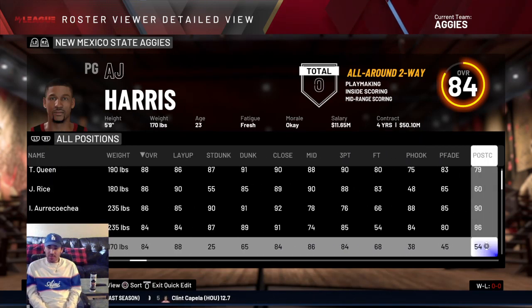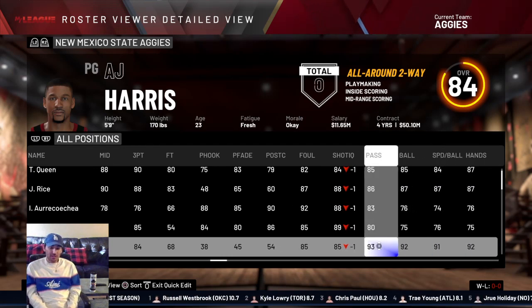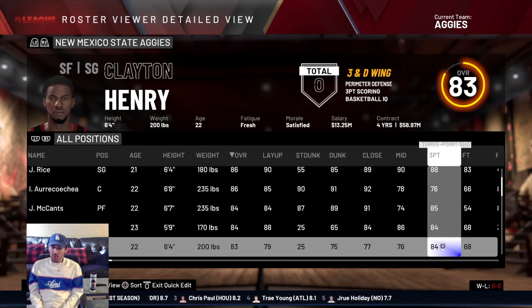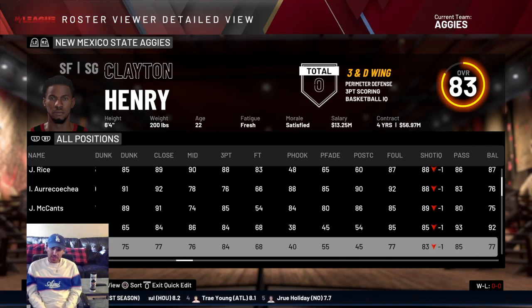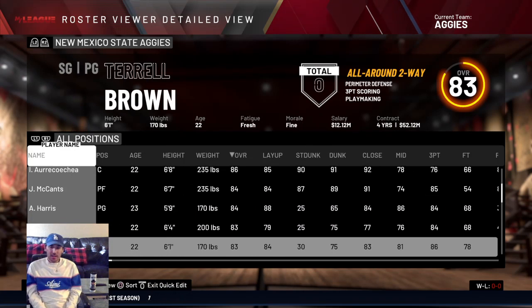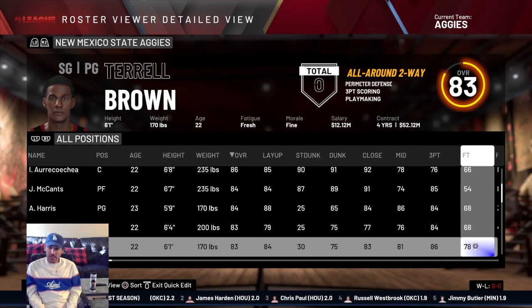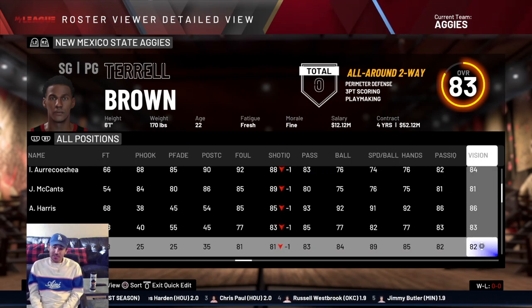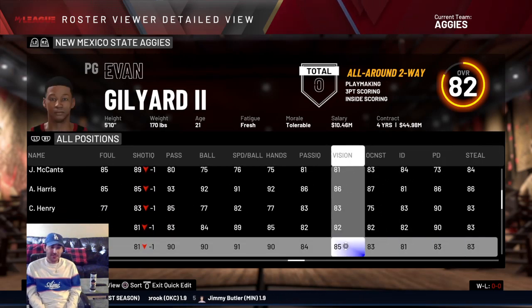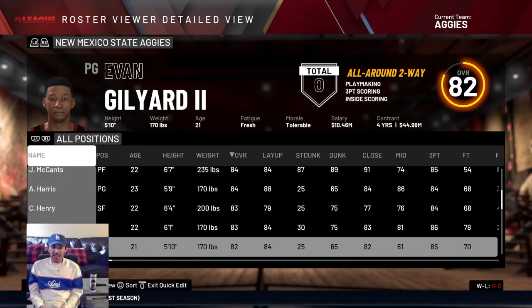A.J. Harris is the fastest player on the team and the best passer with a 93 passing rating and 91 speed with the ball. Clayton Henry is a 3-and-D wing with an 84 three-point rating and 90 perimeter defense, which I think is second best on the team. Terrell Brown is a three-point shooter first and foremost, who can also play good defense — he was an all-WAC defensive team selection — so he's a 90 overall, tied for second best.